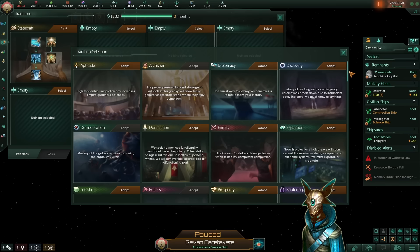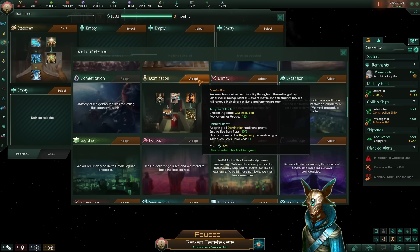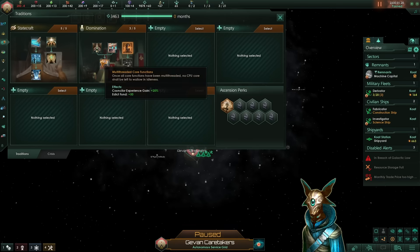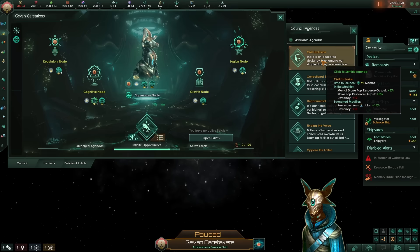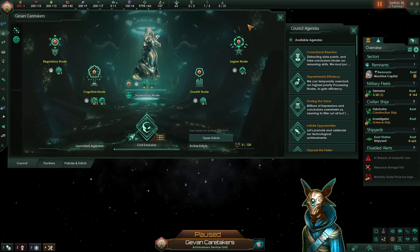For your second tradition, if you are struggling with your economy, you could grab either Prosperity or Domination. Domination has a very hidden effect — the Civil Exclusion agenda. You grab Domination so you can access it, on top of having bonuses to your monthly influence that help you expand further. It also improves consular XP gain and gives you plus 10% amenities output, which is fantastic. On your government, you'll see the Civil Exclusion agenda, which as a launch modifier gives all pops plus 15% resources from jobs — quite a good agenda early in the game.